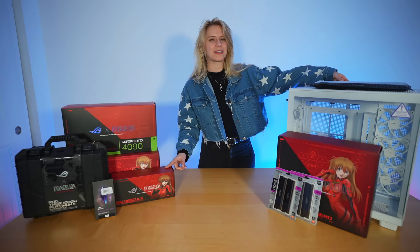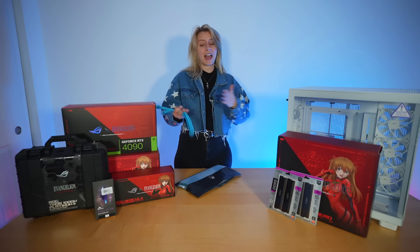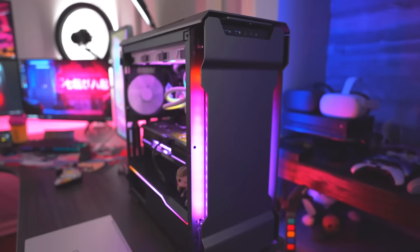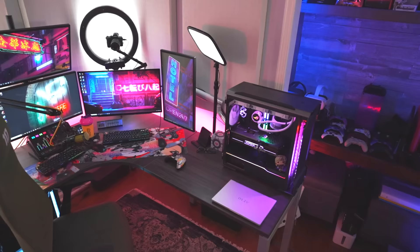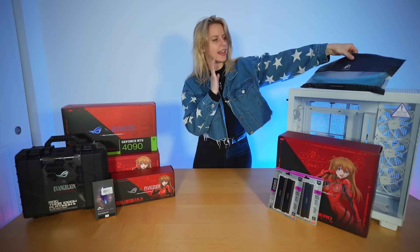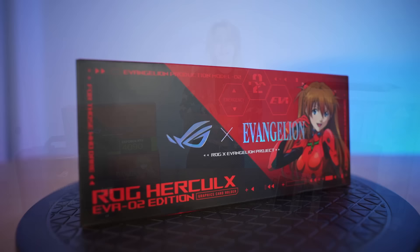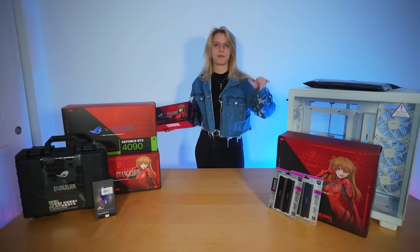Let's talk about the power supply cables I'm going to be using. I know I'm going to get a lot of divisive opinions about the color I've chosen, but I'm a big fan of a maximalist vibe. I love combining different assets and colors that don't quite work together but somehow making them work. I want to try out these blue power supply cables. I know orange and green is kind of the go-to for this EVA set, but her eyes are blue — I think it'll look cool. To complement those, we have this EVA edition GPU bracket which is RGB, so I'm planning on hopefully making it blue to tie the colors together.